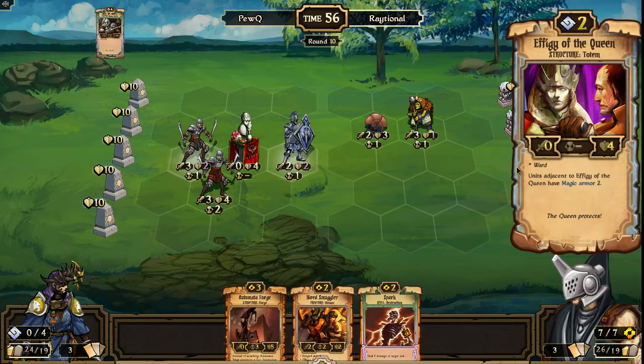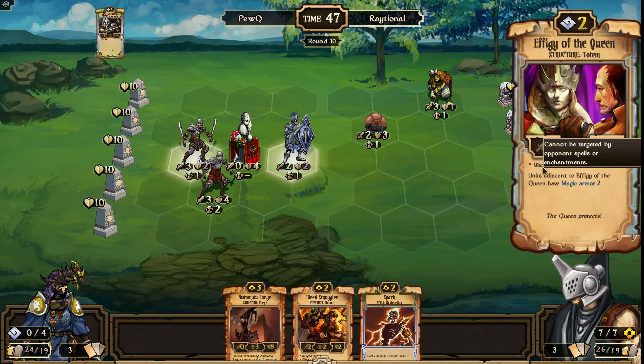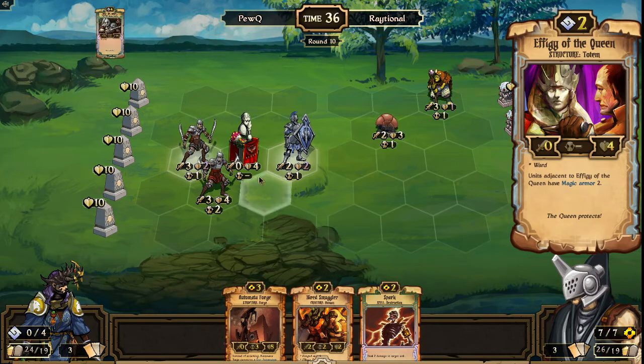For only two resources, this is a strong scroll, even with just four health — compared to something like Obelisk, it's just ridiculously stronger. Maybe what I would like to see is the Ward changed to just Magic Armor 2 on the Effigy, so it's still difficult to kill but at least Tick Bomb would be an answer to it, so energy would have something to do against the Effigy piles.